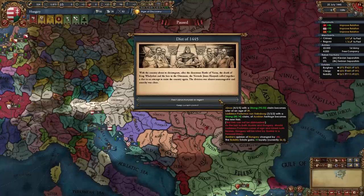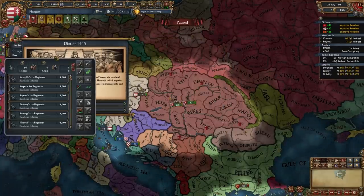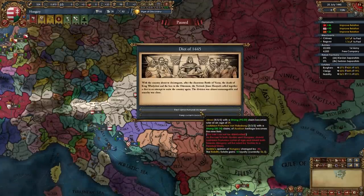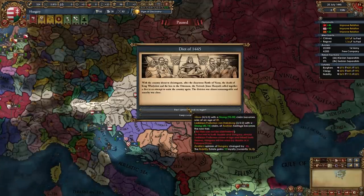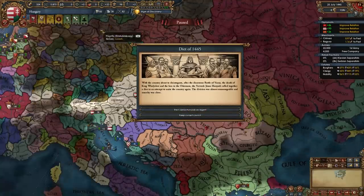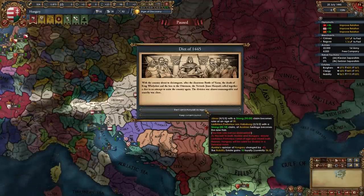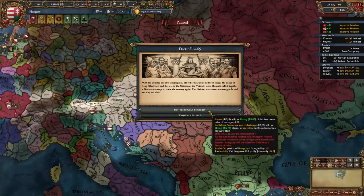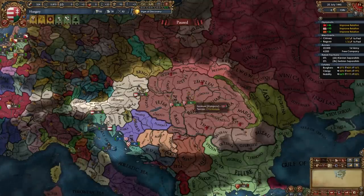We can elect Janos Hunyadi as regent — he's a 4-5-5 and a really good starting general at 4-4-4-1. We also get Ladislaus Posthumus, the Austrian guy, as heir. Or we can keep the current council, a 0-0-0, and he still becomes heir. So no matter what, Ladislaus Posthumus will be the heir, but we have the option to get Janos as ruler or get one stability. We should select the first option — get Janos Hunyadi as regent. And there we go — there's a ruler and heir.